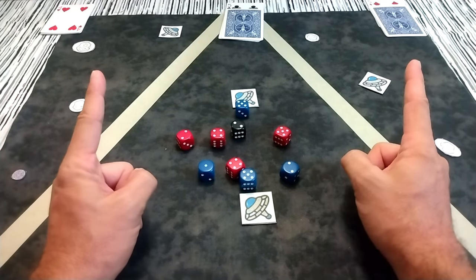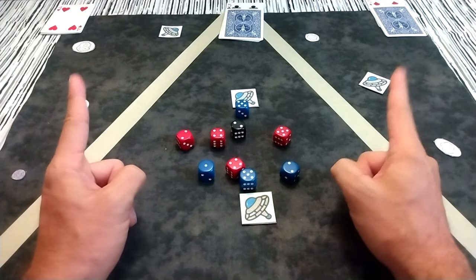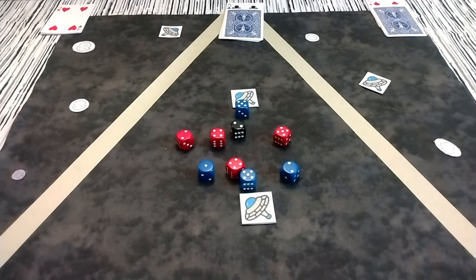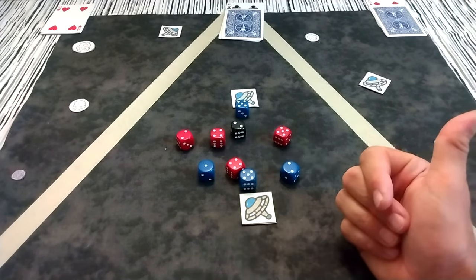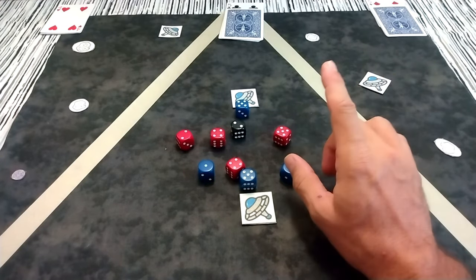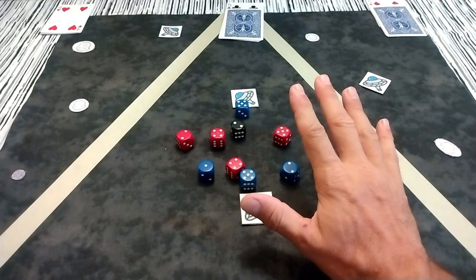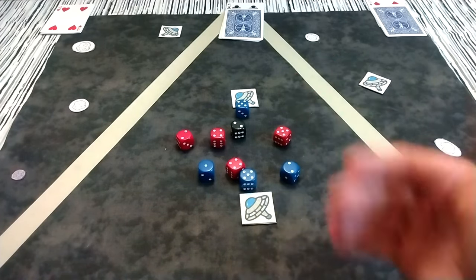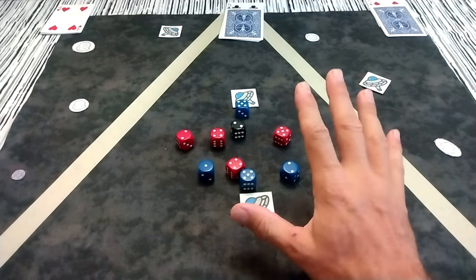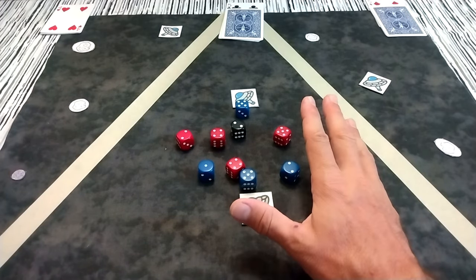With a total of sixty potential space bucks on the table, if I think I can grab thirty of them, I want to make money by netting at least coming out positive. Remember, every ship I buy costs me one victory point. My target is at least twenty percent — I need to net at least twelve space bucks. The question becomes: how much money can I spend and still make that twenty? I am going to try to spend no more than twelve space bucks on starships.